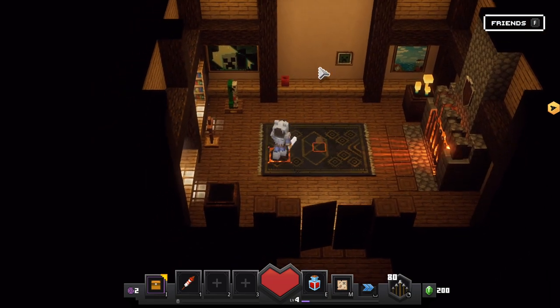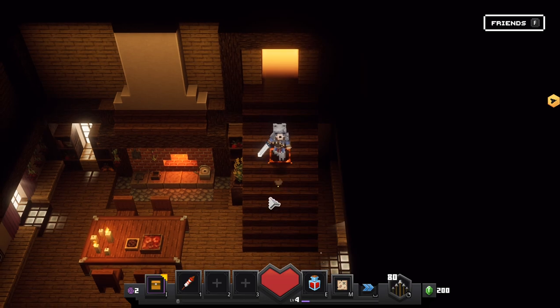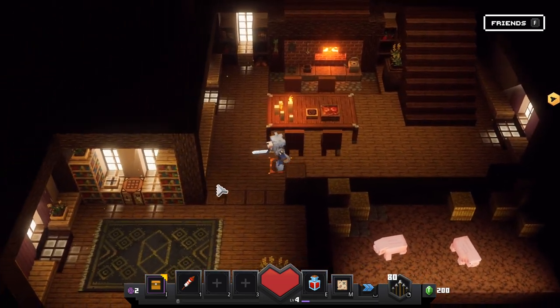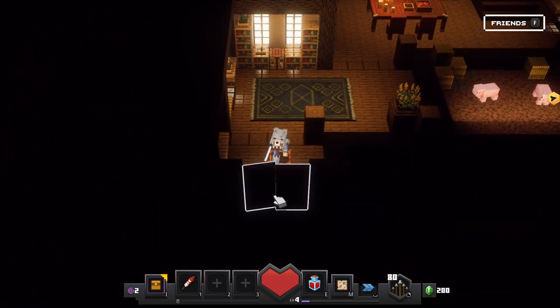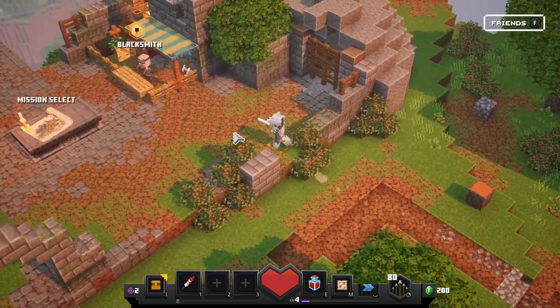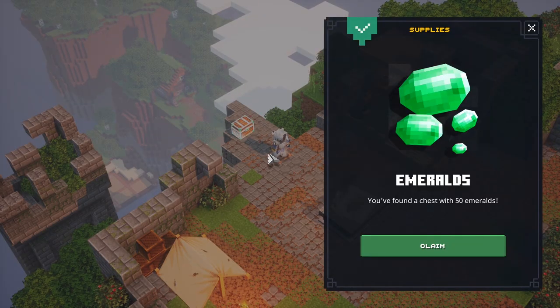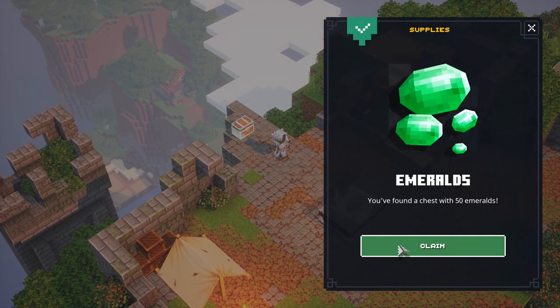I don't know if there's anything special in here - let me know if there is. It's well made. So let's check out that chest over there, I'm very excited to see what's in it and then we'll take a look at the blacksmith. You found a chest with 50 emeralds - I won't complain, I'll take those.